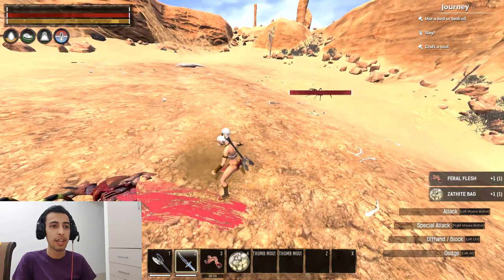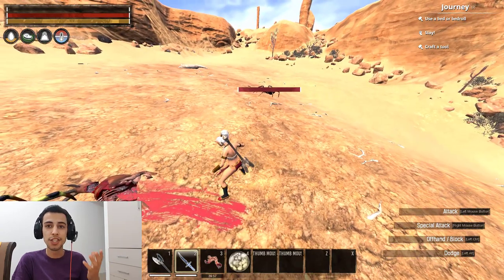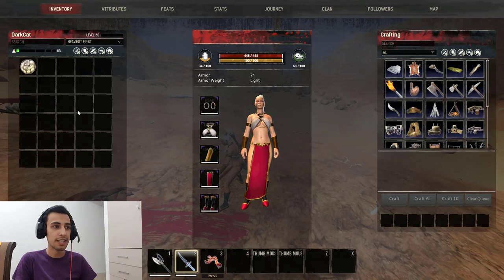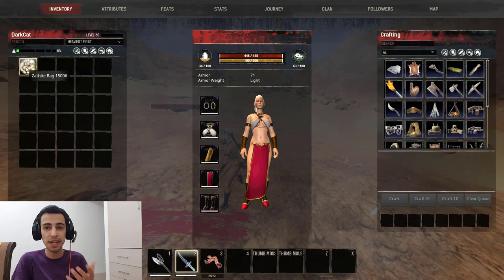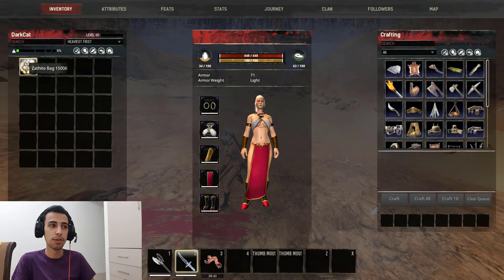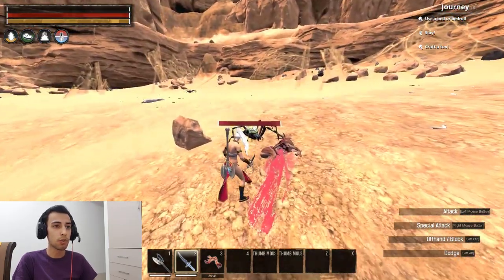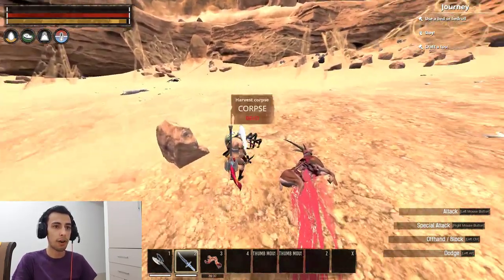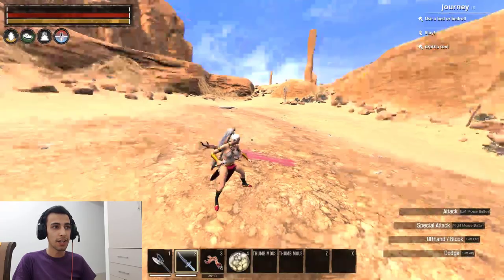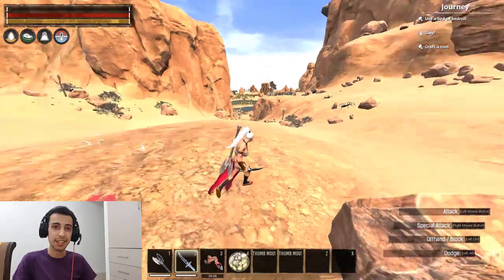As you can see in the video, killing and farming spiders with the Zath knife gives you one Zath pack per spider. Each Zath pack gives you three random items: egel, skull, bone, and some dead animals. That's all you need to do — kill spiders and farm them with the Zath knife.